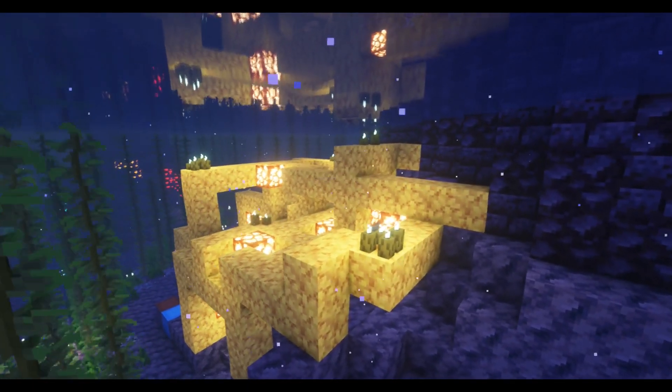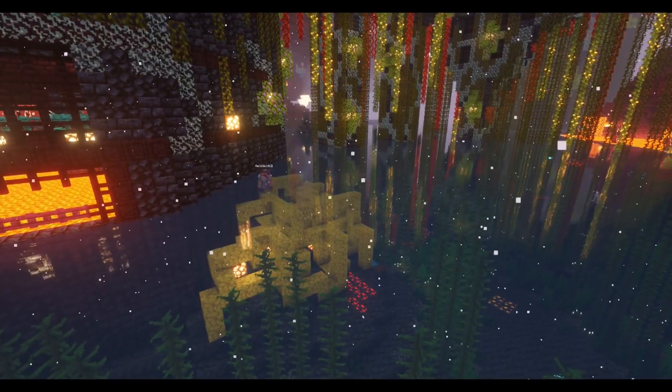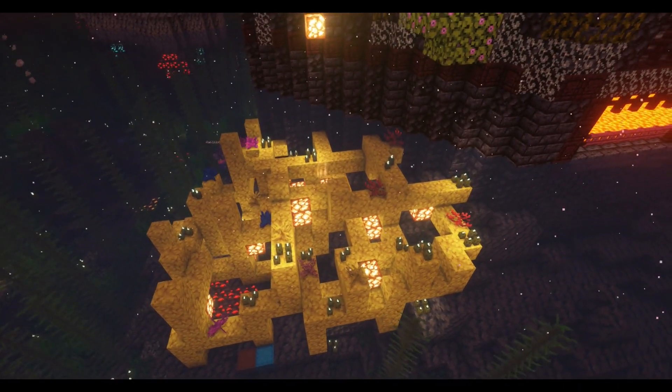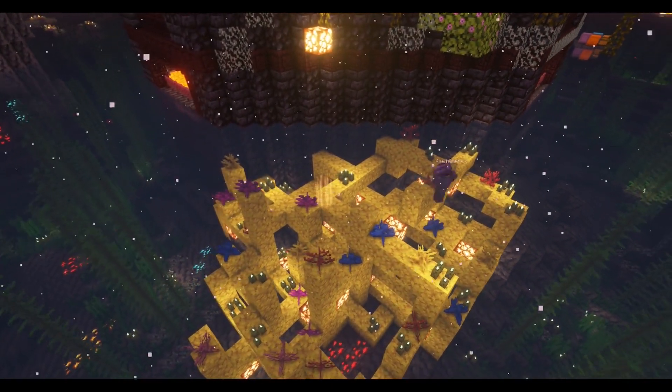But it was still very dark, and I don't like dark builds, so I threw on some lighting in the form of sea pickles — which you probably expected — and shroom lights — which you probably didn't — but they actually go very well with all coral types. Then I added bits and pieces of other coral types for variety, and threw in some corals and coral fans for shape and texture.